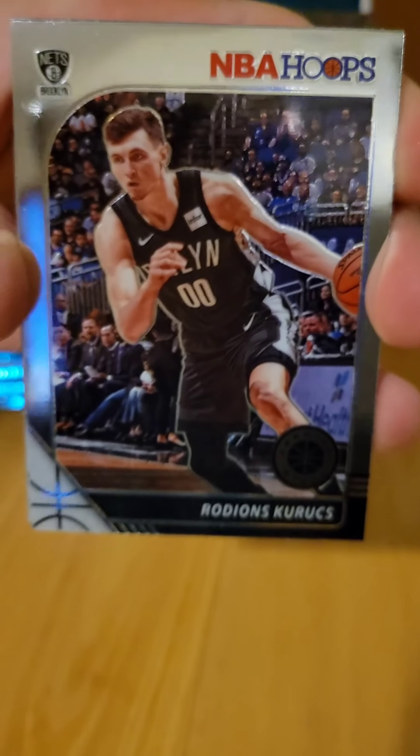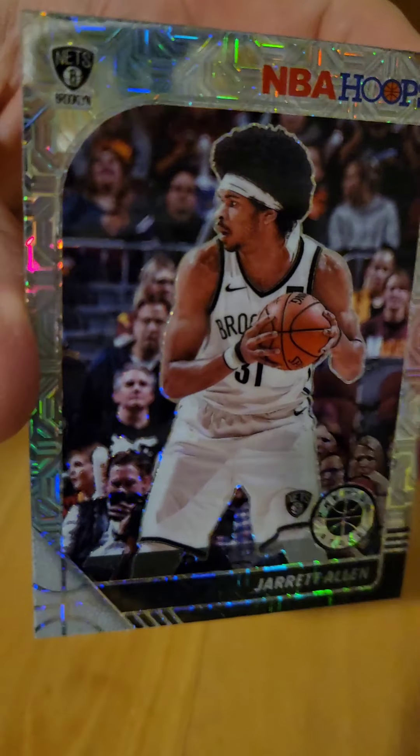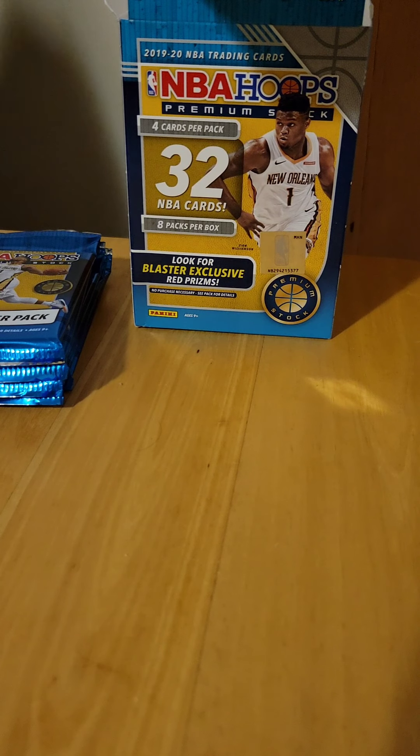We got a Nurkic, a Marcus Morris, and we got a little color in the back — Jared Allen. Nice looking card. Nothing major yet, didn't get a rookie in that pack.